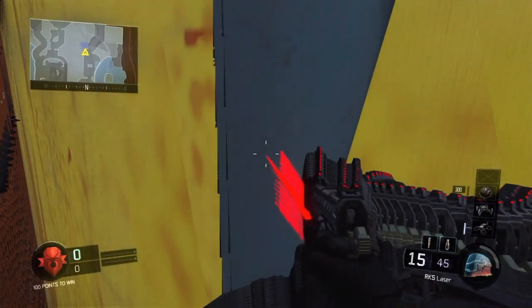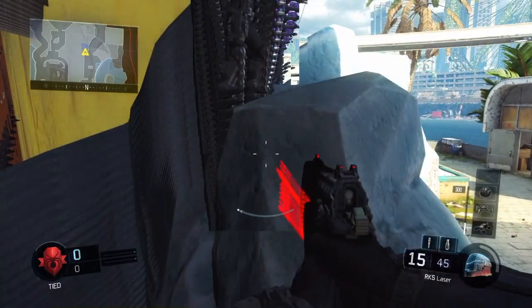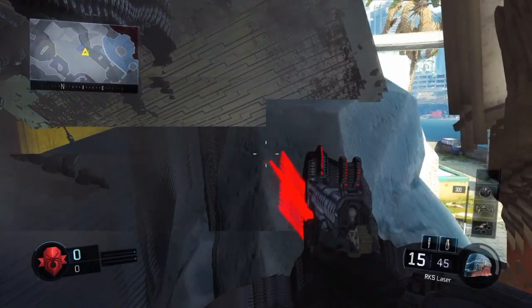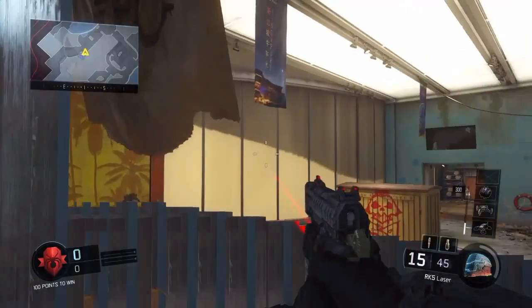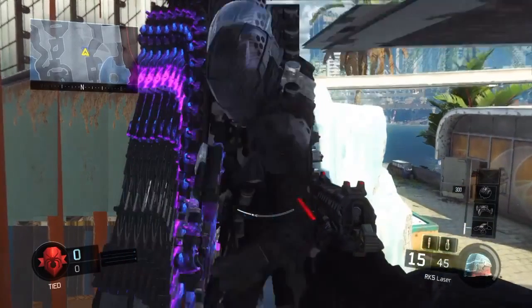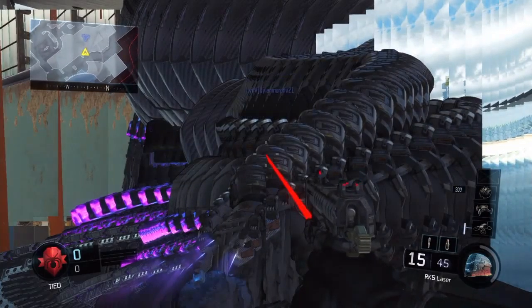So basically you go to wall breach through this little spot where you just saw, and you land here. You want to jump onto a barrier here, and then you'll see another ice part. You basically need to jump into that part, and then once you jump onto there you want to curve round something.